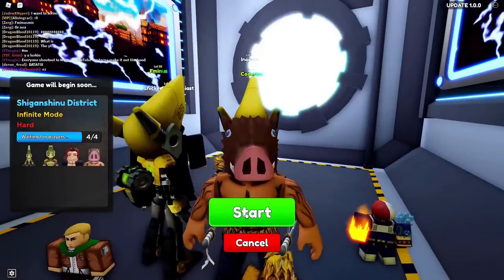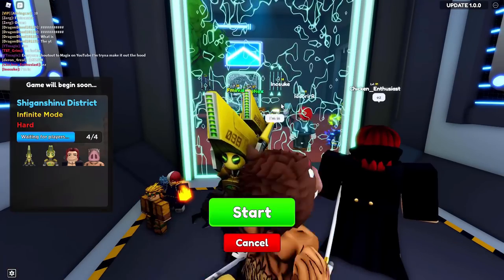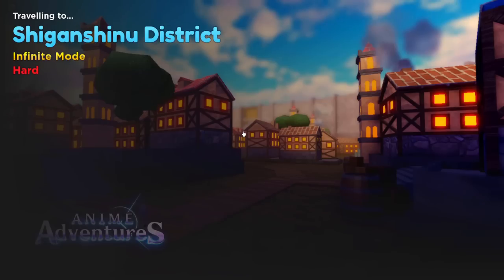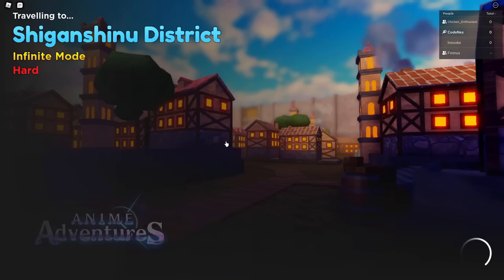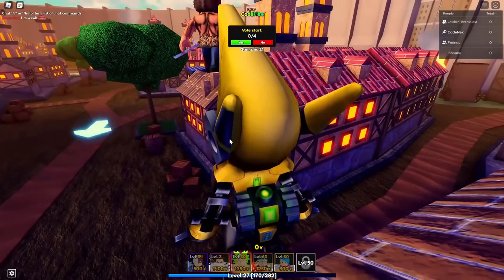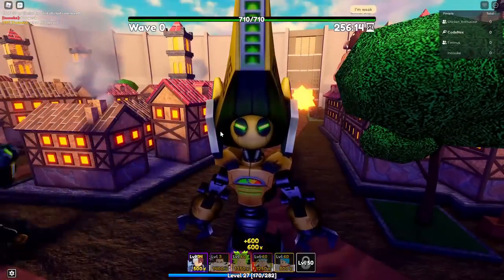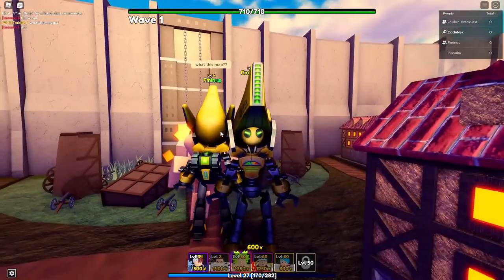We're doing the Attack on Titan infinite map on hard mode. We've got Code Next, Shanks, and Inosuke in the lobby. The leaderboard is at wave 140 - maybe we can get to at least wave 80 or 90. The higher wave you get, the more gems. I've heard a theory that every 10 waves you get an increase in gems - we're about to test whether that's true.